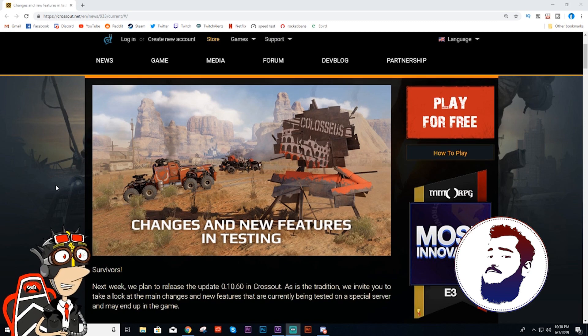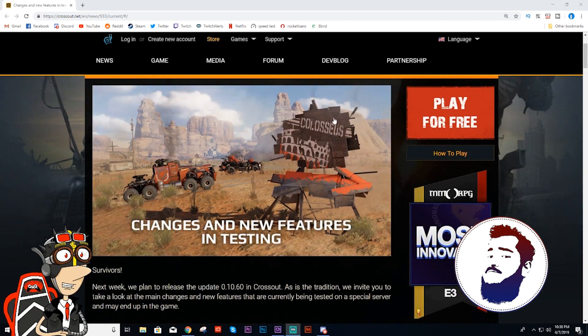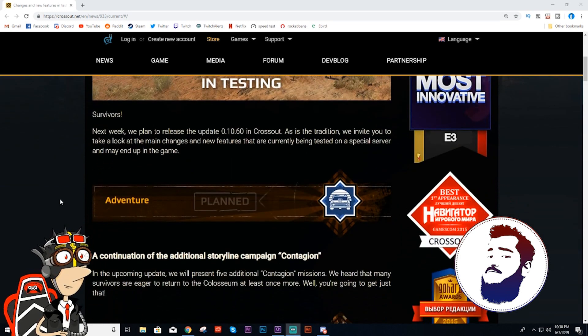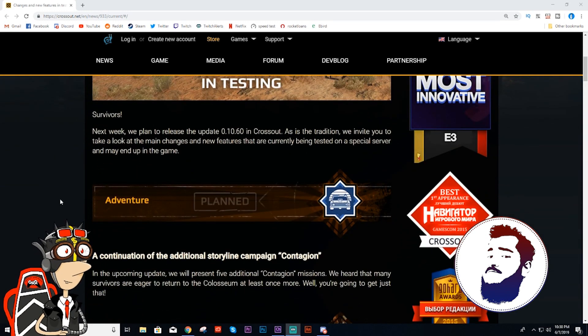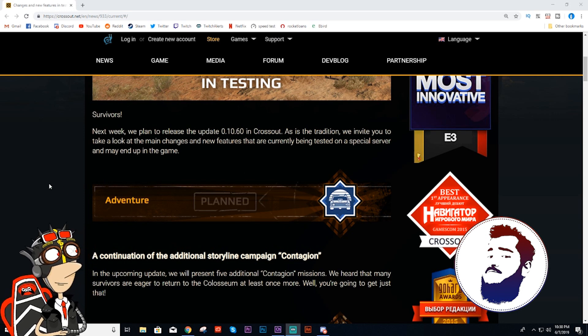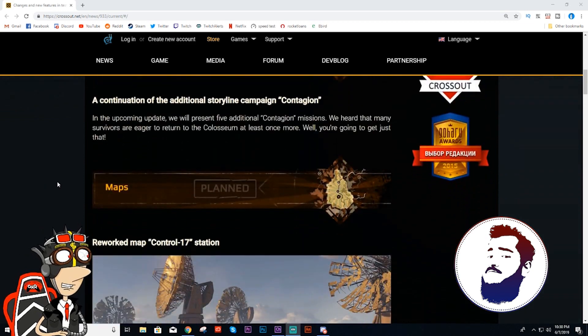We're just gonna blast through this. First of all, Adventure Mode — looks like we're having another Colosseum. Anything to say about Adventure Mode? Yeah, I don't like it, so whatever. I think it's about time that engraved case things became tradable, and then maybe we can get something started with Adventure Mode, make it worth it. I've been saying this for ages — Adventure Mode missions really should have some more materials, some more rewards, and then we'll stop playing PvP. That's all I want to say about that.